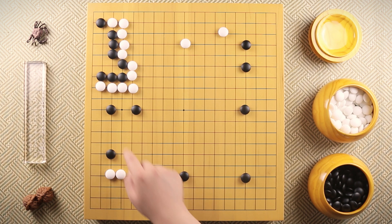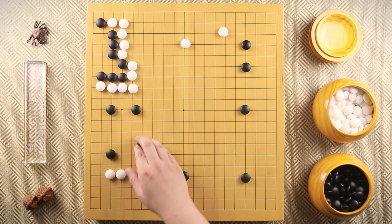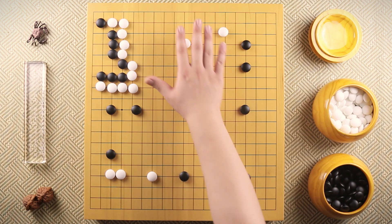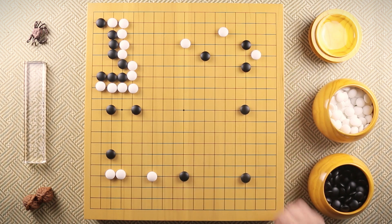Since white got stones over here too, these are getting affected. If black wants to be safe, black can spend another move here to make sure they're not going to get attacked. But Miyazawa plays over here instead. By playing this move, black is first restricting white's growth but also growing the middle of the board. Takemiya, before defending, peeps first.